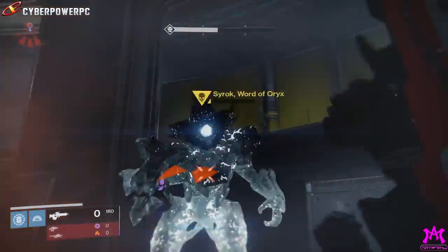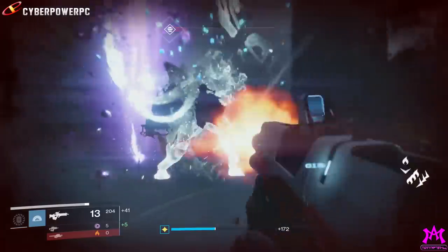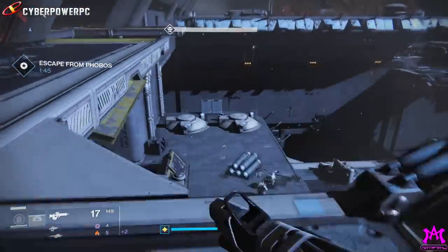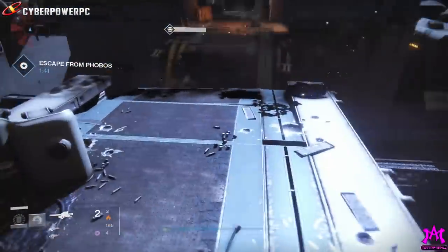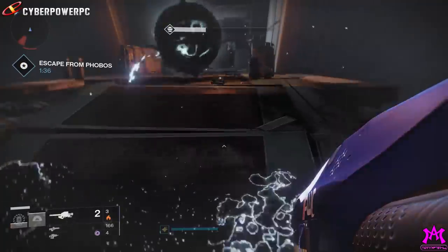So what you're gonna do is just run through this mission fairly fast. You'll kill an ultra and a major or two along the way, but once you get to this area where you need to evacuate for your ship, there are two yellow bar Taken phalanxes right here that spawn exactly after this checkpoint.